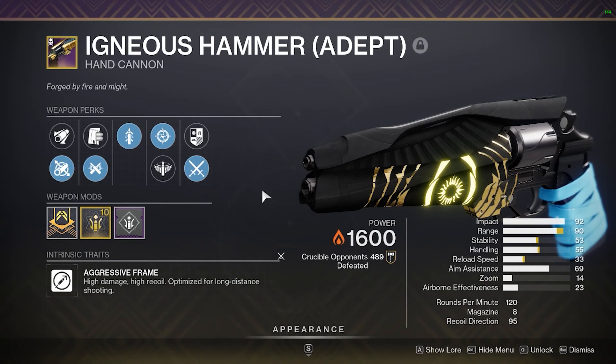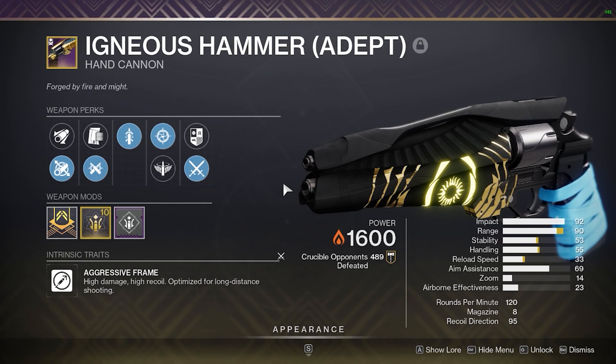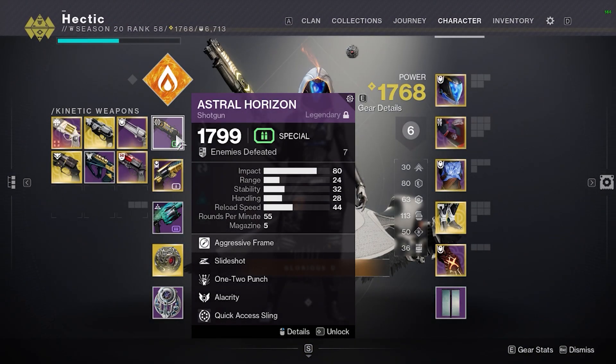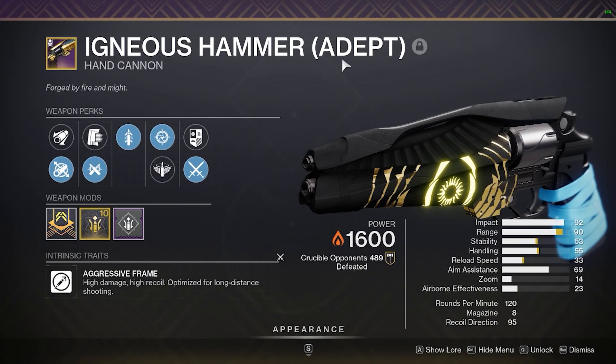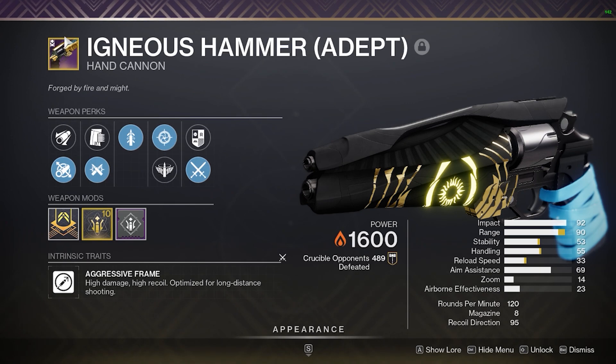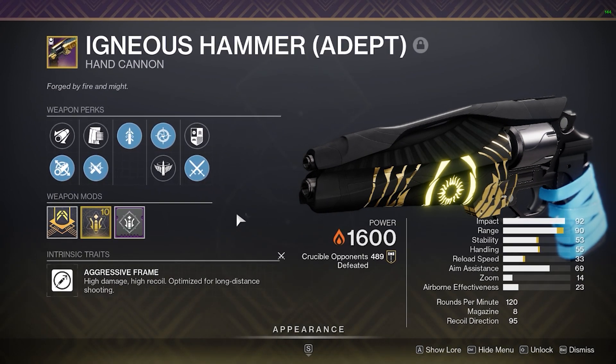With the release of Destiny 2 Lightfall, Bungie made some trials changes. If you did not know, when trials was released, they essentially added a way that you can get your hands on Astral Horizon and Igneous Hammer. Unfortunately, you can't get the Adept one unless you played Season of the Chosen. However, the normal one is still very, very great.